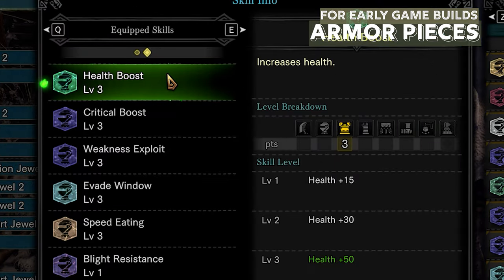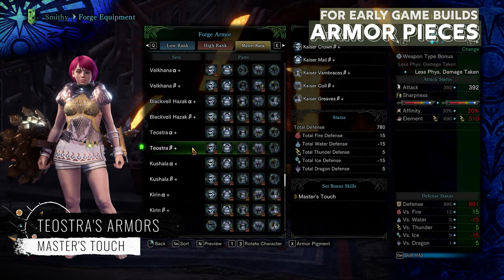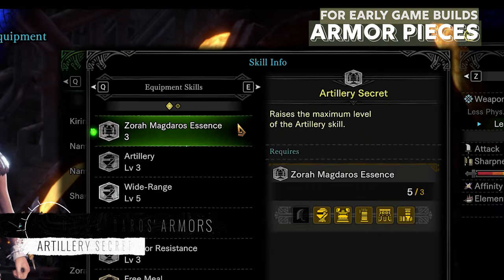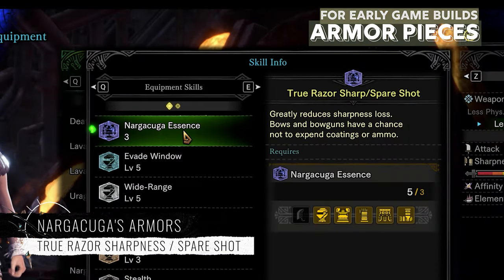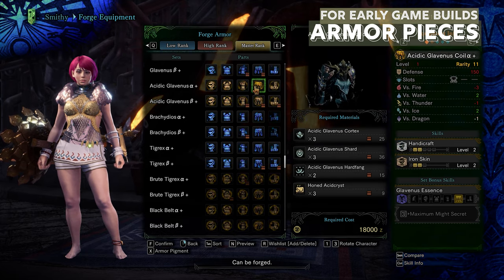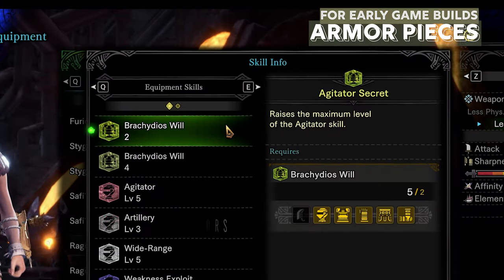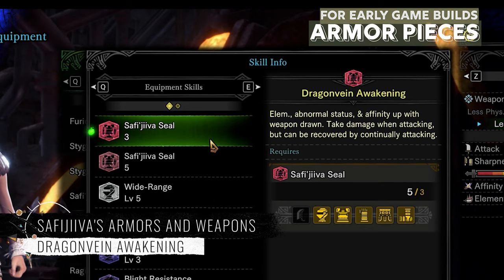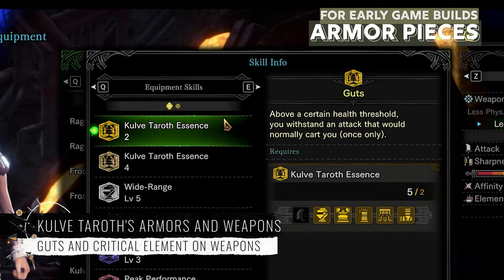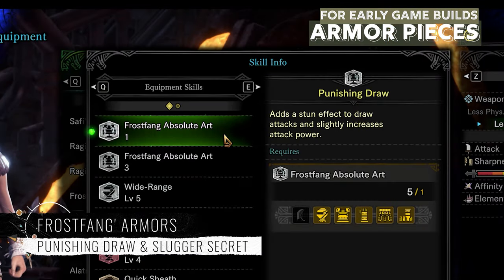Also, remember to have Health Boost 3 in all your builds. If you do not have the vitality jewels, you can always meld them. Later on in mid game, you should aim for Teostra for Master's Touch, Zorah Magdaros for Artillery Secret, Nargacuga for True Razor Sharpness or Spare Shot, and Acidic Glavenus for Handicraft. In end game, we suggest farming Raging Brachydios for Agitator Secret, Safi'jiiva siege for Dragon Vein Awakening and weapons, Kulve Taroth siege for good jewel slots and skills, along with a few weapons that have Critical Element on them. Frostfang for Punishing Draw and Slugger Secret with good jewel slots and skills.